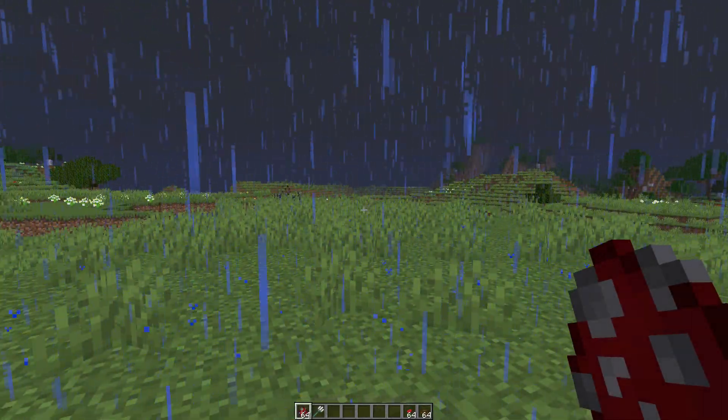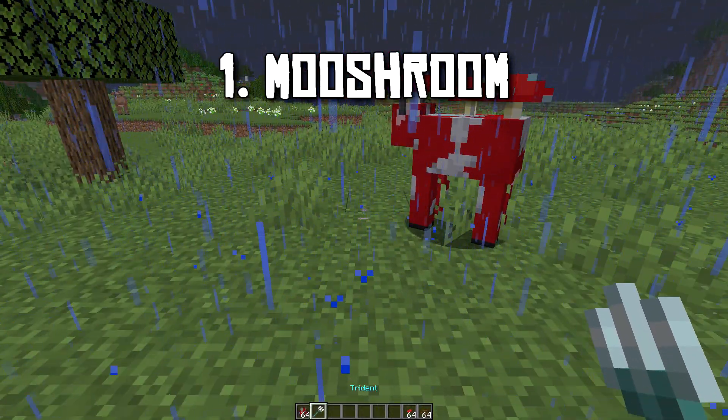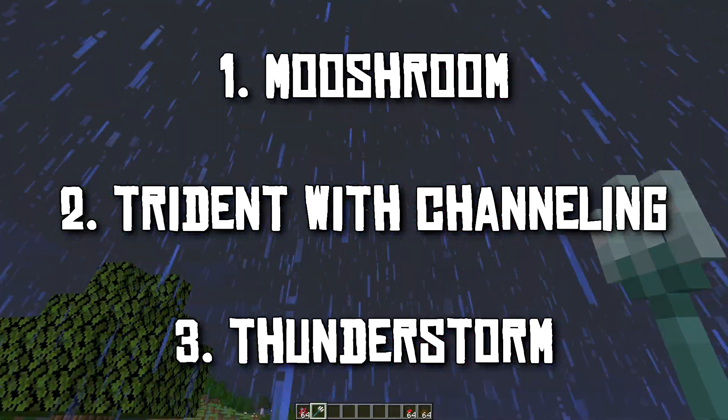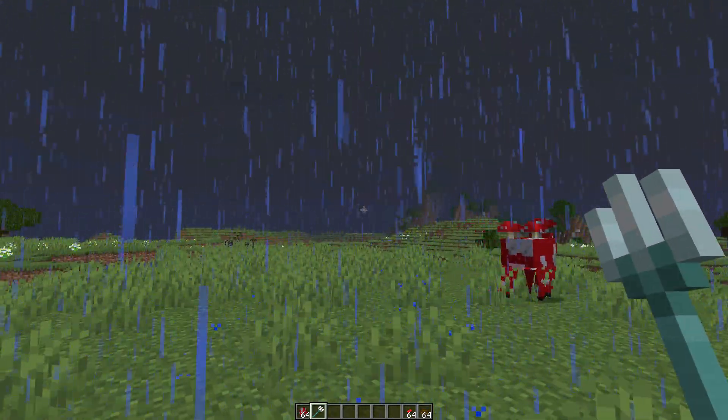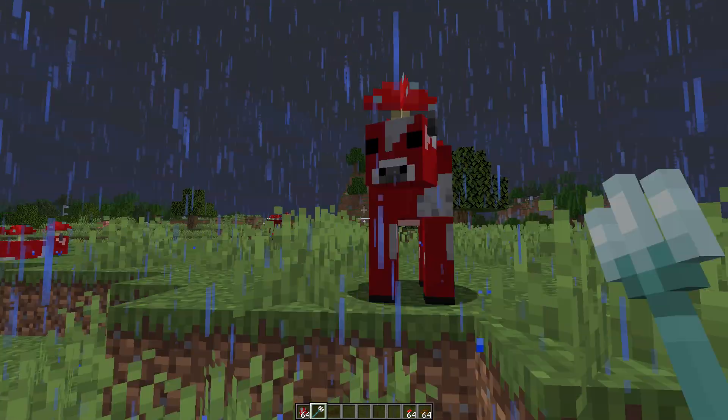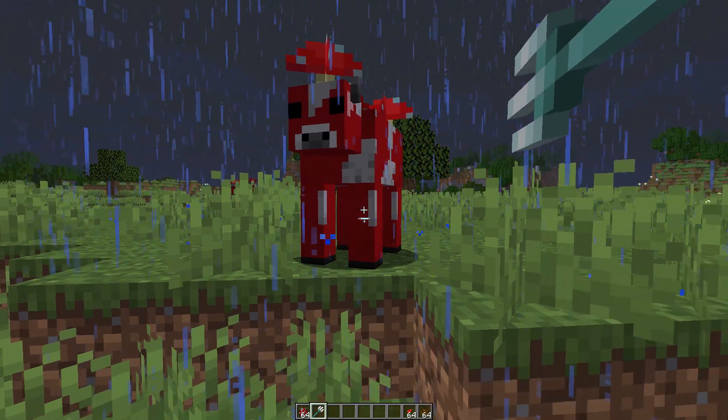To get this brown cow you'll need to have a mooshroom, a trident with the channeling enchantment, and it has to be thunderstorming. It has to be thunderstorming because the trident with channeling only works during a thunderstorm. It's kind of like a charged creeper.